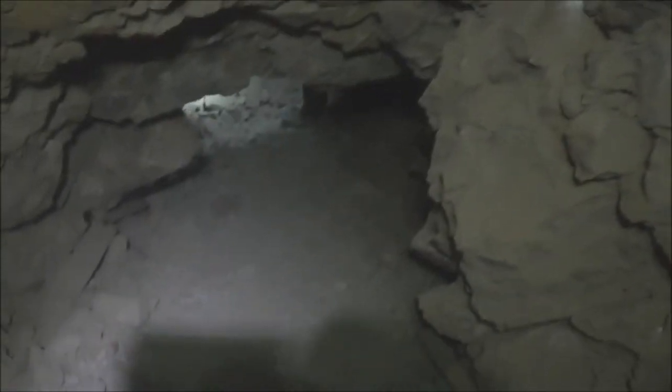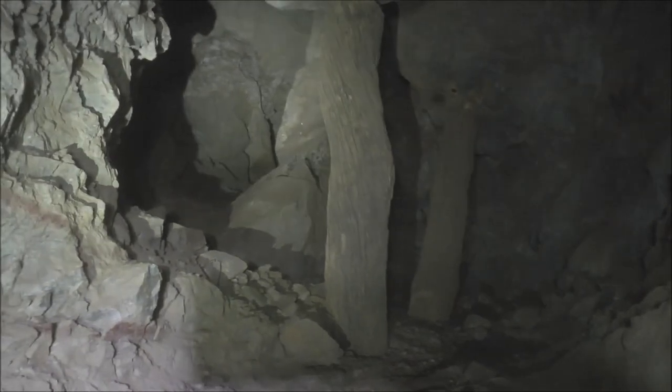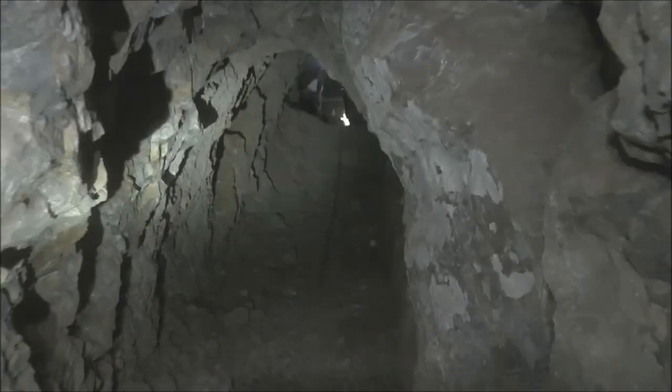We're coming down this inclined tunnel and it bottoms out right here. At the bottom there's a four-way intersection, but the tunnel to the right is a dead end and the tunnel straight ahead is a dead end, so we're going to go left where Tom is headed. The tunnel makes a downward left-hand turn down to where Tom is, with some timbering. We just came down through that inclined little maze and dropped into this tunnel. Tom recognizes where we are based on when he was here previously — he mentioned some kind of ladder system, so let's go check it out.